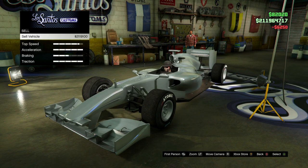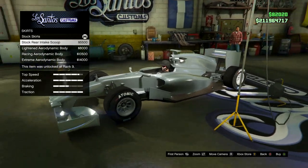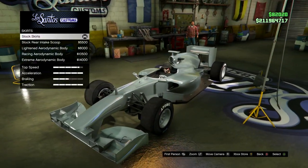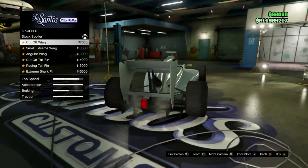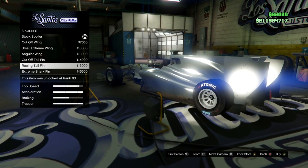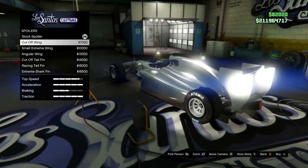So if I were to sell this — two million. Side skirts — a bit strange, aren't they? I don't know if I like that or not. I'm going to leave that. The wings — they're all just slightly different, more or less the same. I'm going to go with that one.